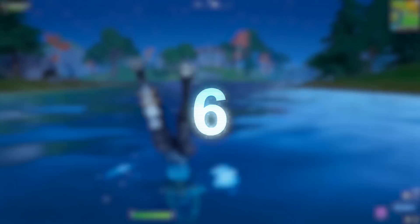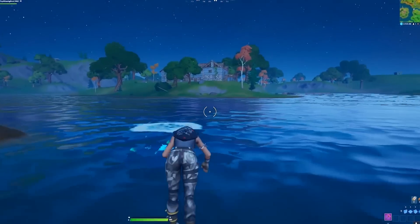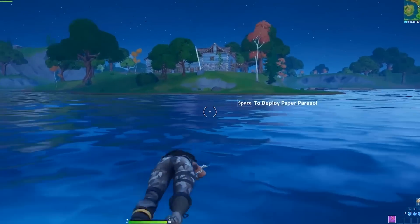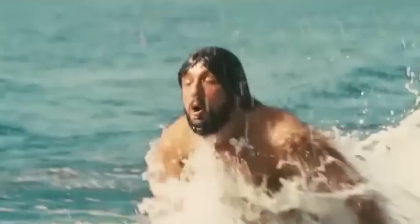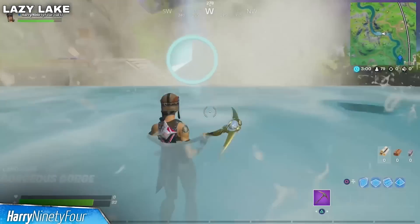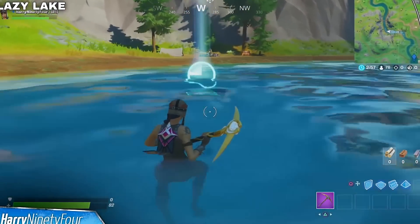Don't Mess With The Zohan Swimming Easter Egg. Swimming in Chapter 2 is actually an Easter Egg in itself. In the film Don't Mess With The Zohan, Adam Sandler decides to swim across the ocean just like this. It seems Epic based the jumping and swimming animation on this scene, so there's your little fun fact of the day.